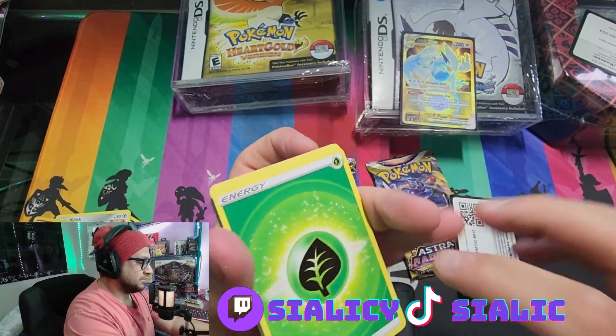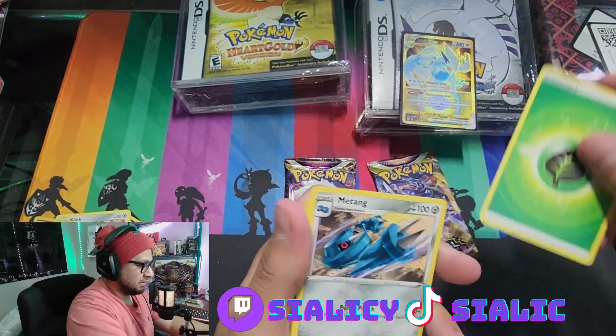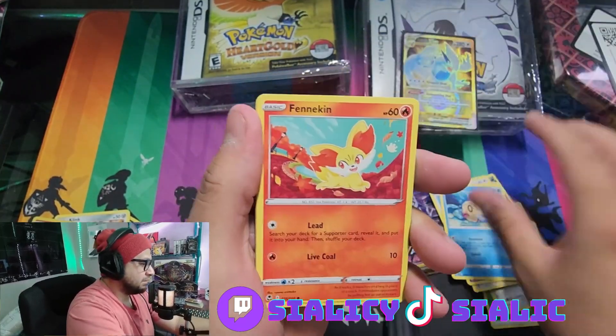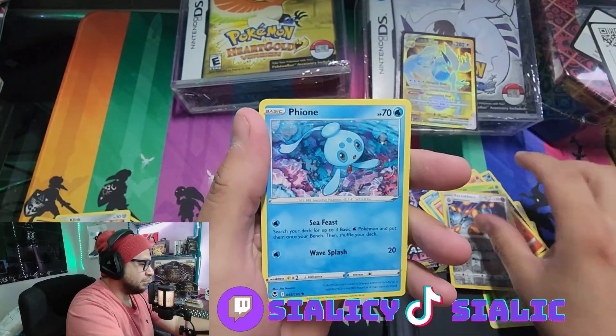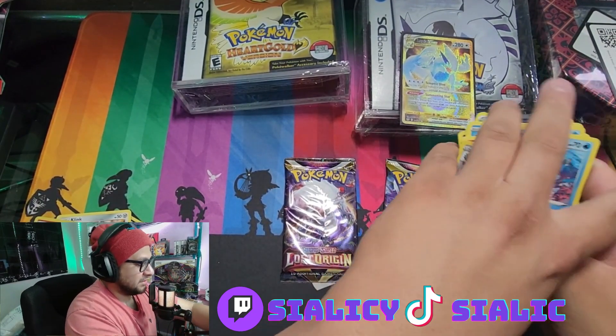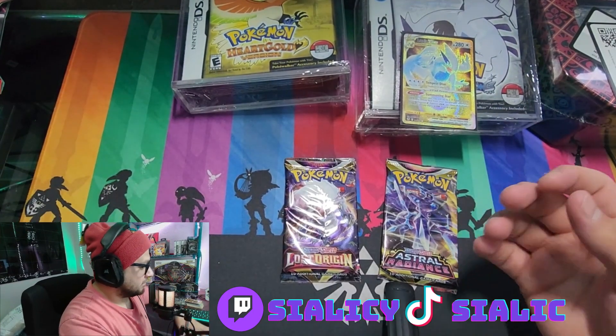I guess it's just energy cards so it doesn't really matter. Leaf energy — we got Matang, Toxapex, Lance, Fletchling, Chimecho, Fennekin, Spinner, Rack, Ferrothorn, and non-holofoil Fione. That's a nice pool — I love Lugia.